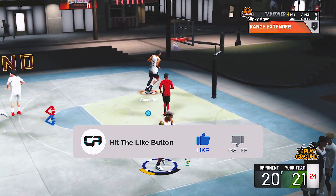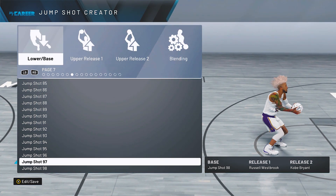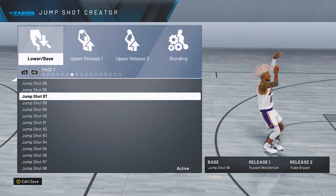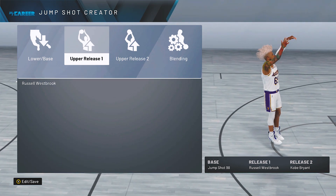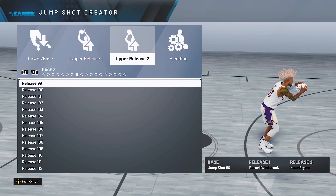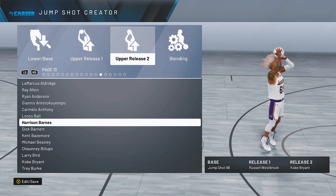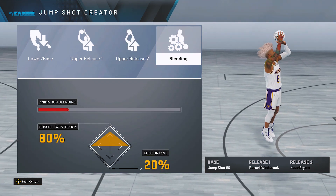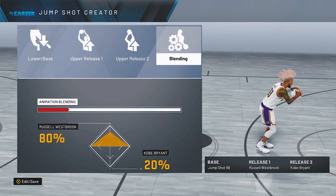I'm gonna make this simple and run through it quickly. For the lower base, you want Jump Shot 98 — that's a solid lower base everyone knows about. For your upper release one, you want Russell Westbrook — everyone doubts this one but it's actually really good. For upper release two, you want Kobe Bryant — that's an all-time legend and the best second jump shot to put on. For the animation blend, you want 80% Russell Westbrook and 20% Kobe Bryant. That is solid.